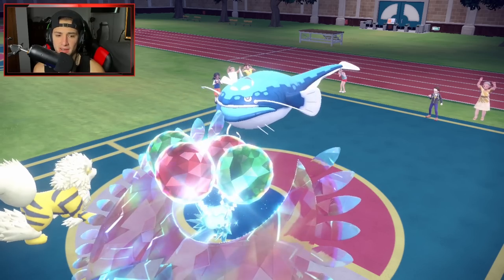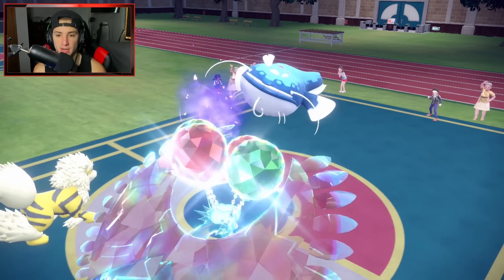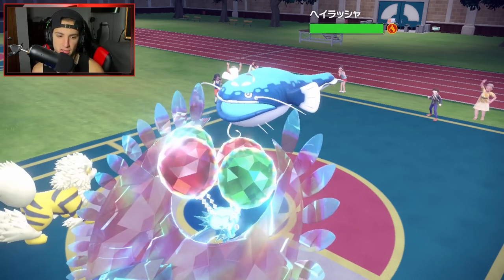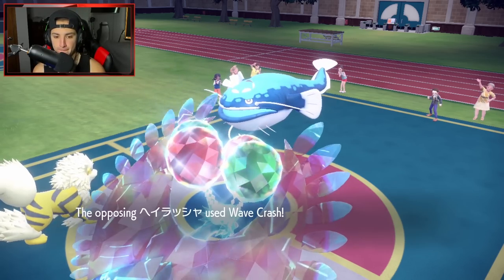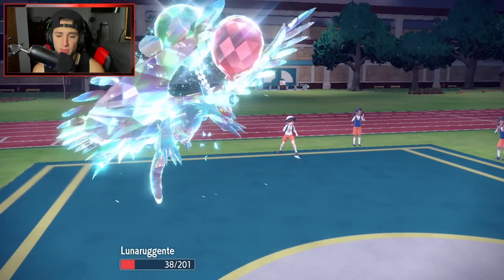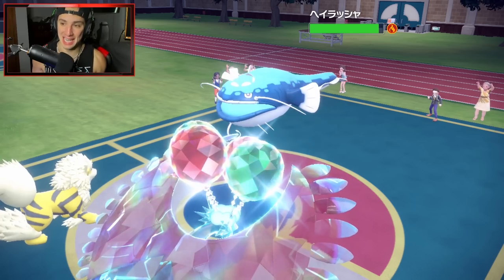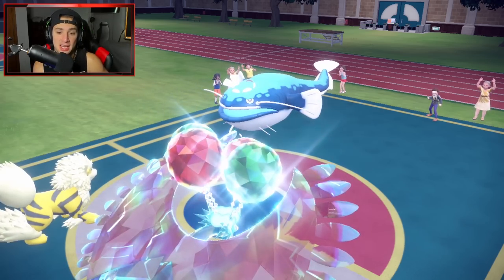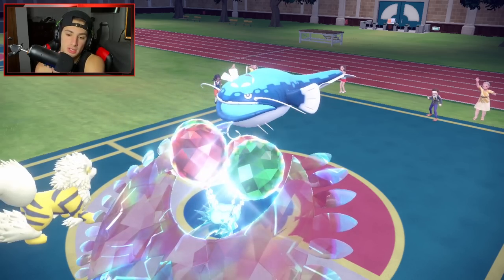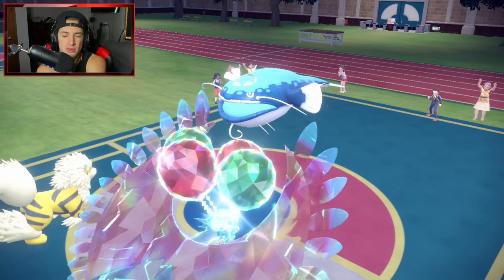Will-O-Wisp puts a burn onto Dondozo. He doubles down and Wave Crashes into my Roaring Moon, but we're able to soak it. Big time burns from us. We got rid of their Fluttermane. They still have Terra, but right now Roaring Moon is the fastest Pokemon on the field, which is huge — as long as he doesn't go into Tatsugiri.